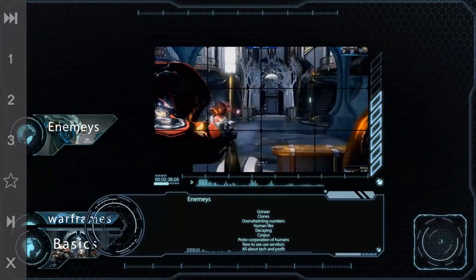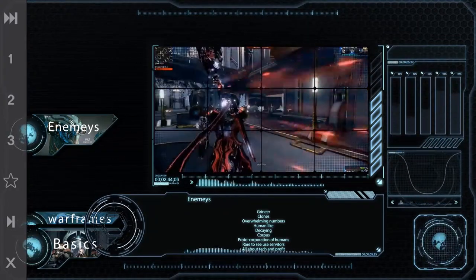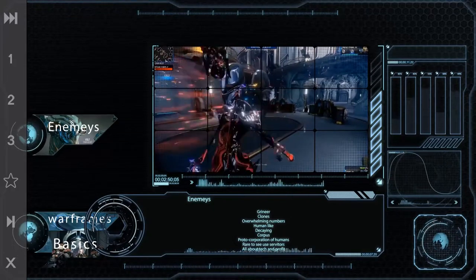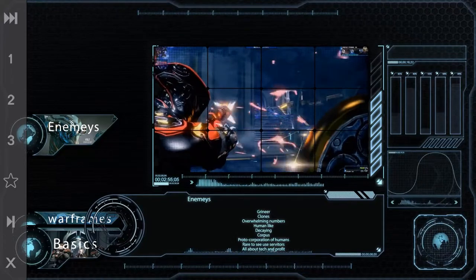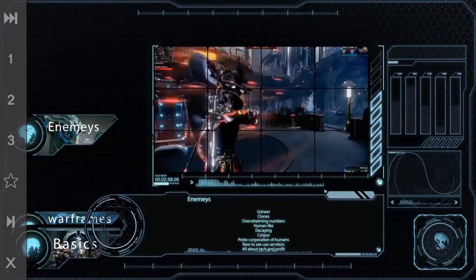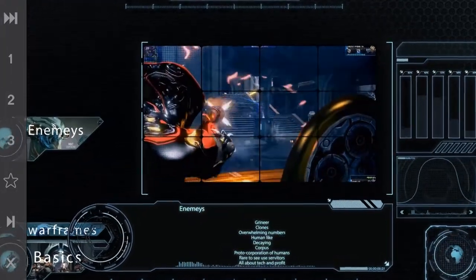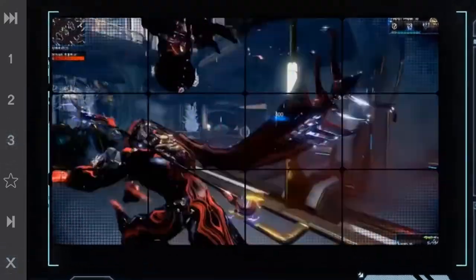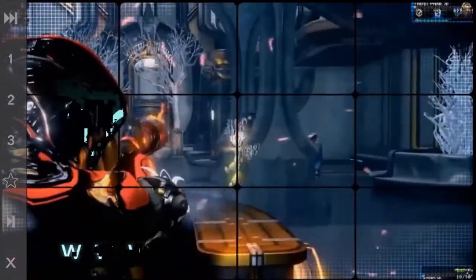Then we have the Corpus, which are a proto-corporation of humans. Their basic thing is they operate trade routes; they're rarely seen and are better known for the robots that serve them. The basic structure of the Corpus reflects ancient guilds of old Earth — that's the whole storyline. They're hellbent on getting hold of any technology they can that will make them money, so they're your typical businessmen.